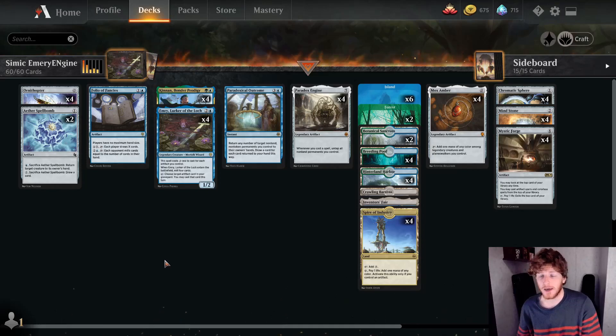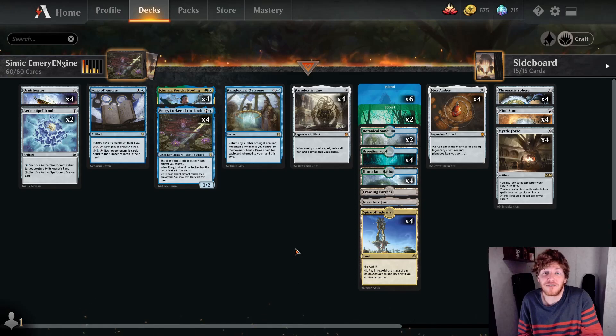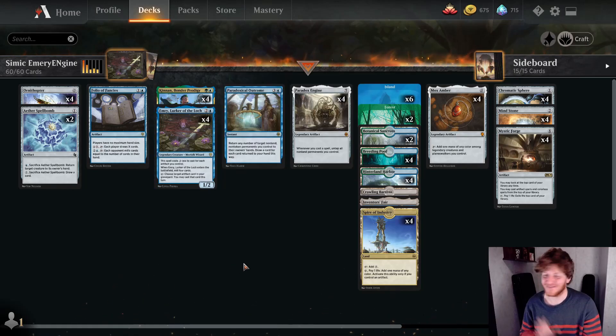How do we win? It's a janky win condition — literally just Folio of Fancies. We draw until we find Folio of Fancies and then proceed to mill our opponent infinitely due to the untapping from Paradox Engine. This deck is definitely a glass cannon, an all-in combo. Most people scoop before they even realize what the win condition is. Once they see Emry untap on turn one, they're just like 'forget this.'